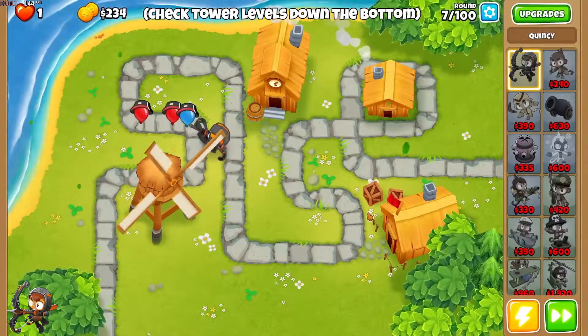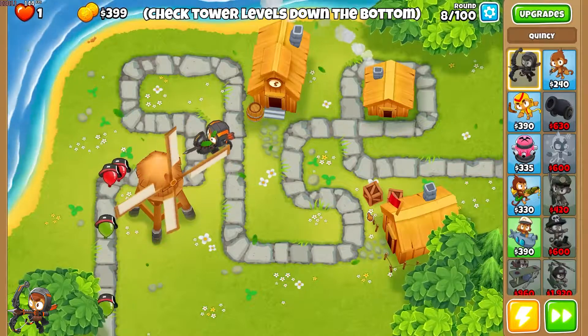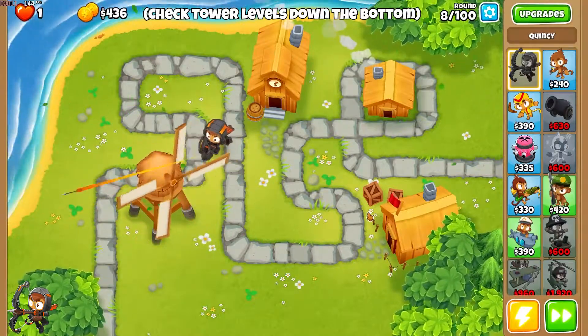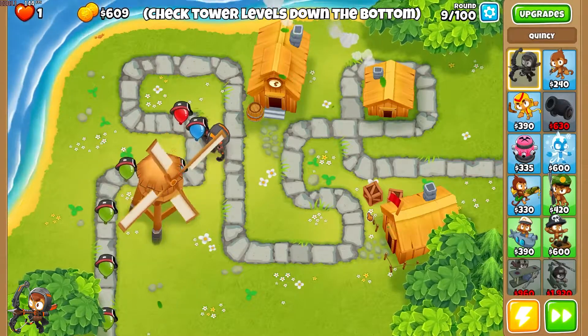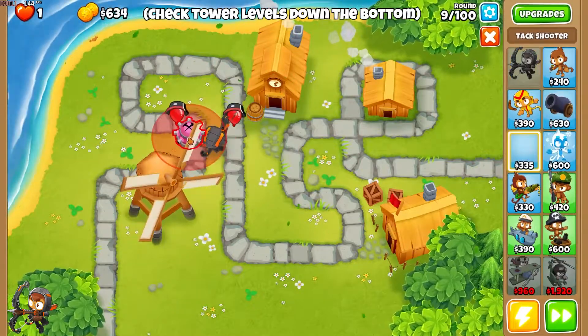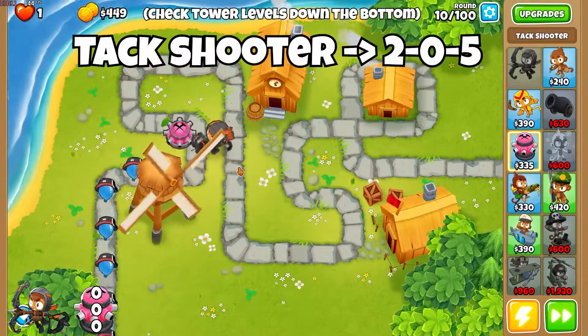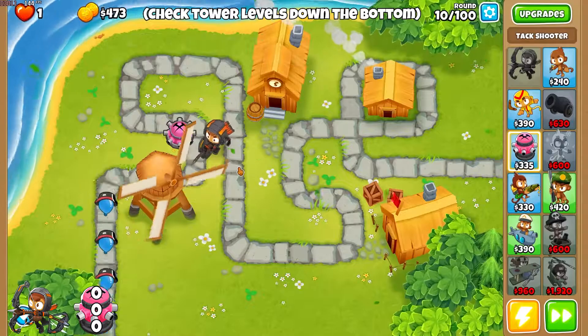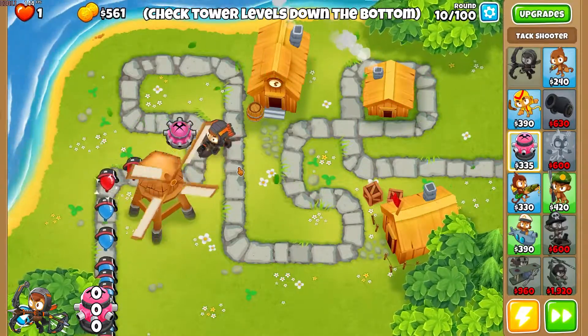Placement on this map is not too important. You'll see a few tricks to get the placement. Quincy goes down and we're going to start with attack shooter in the corner. Obviously, any map that has a loop, I'm pretty much going to use attack shooter — there's zero reasons not to when there's a loop.